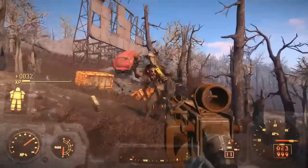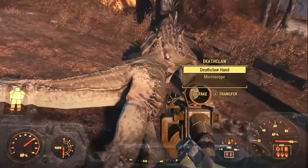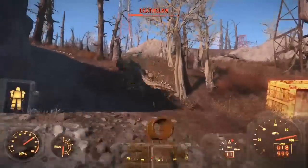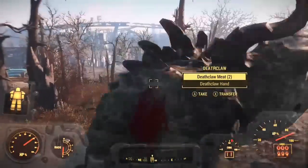Hey guys, Disco Parachute here. Today I'm gonna be showing you where to get the Cryolator in Fallout 4. The Cryolator is a rare weapon that freezes your enemies, and guess where you find it.